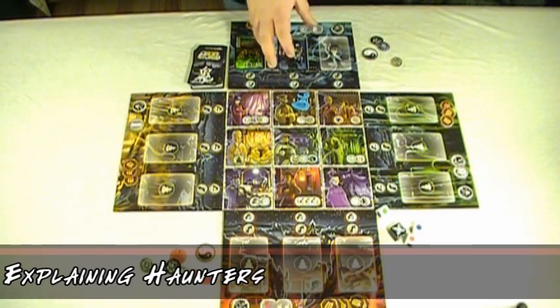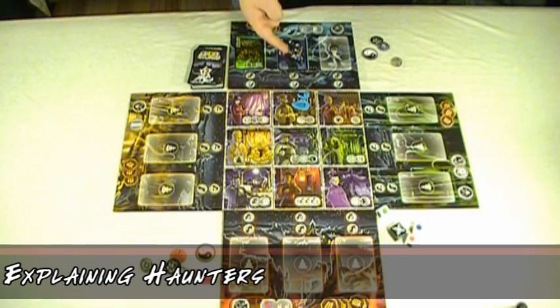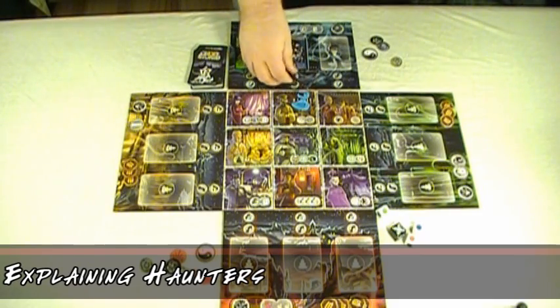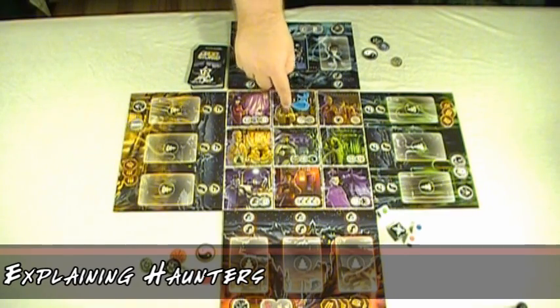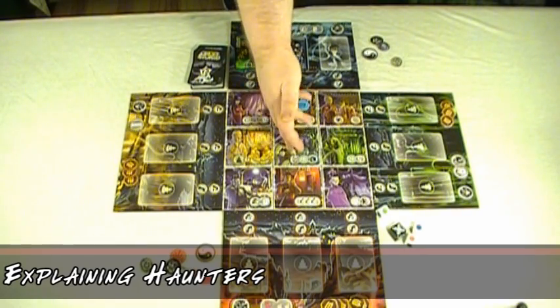At the start of the Yin phase, if you have haunters on your player board — the ones that have the figurine — you simply move those figures one space forward. In the event that they reach the third space, the tile directly in front of them is flipped over and the tile becomes haunted. If the tile is already haunted, then it goes on to the next tile and so on.